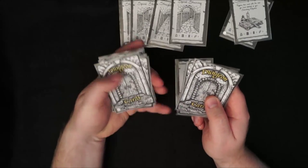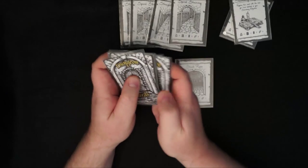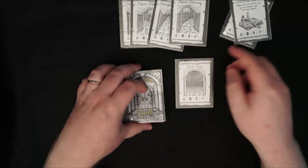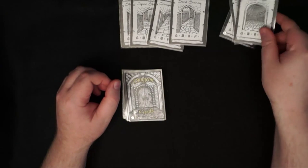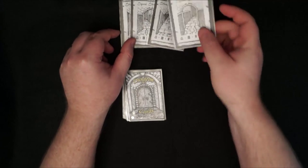They must go on the bottom of the deck because you want the primary objective to be as late as possible. If you're using secondary and tertiary objectives, you first put the tertiary, then the secondary, and finally the primary objective decks of five. That will be explained in the PDF.